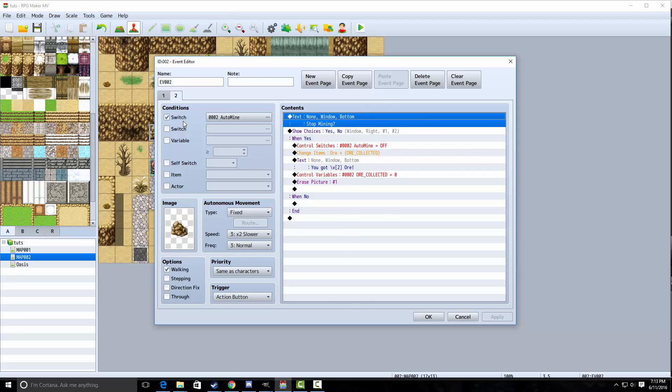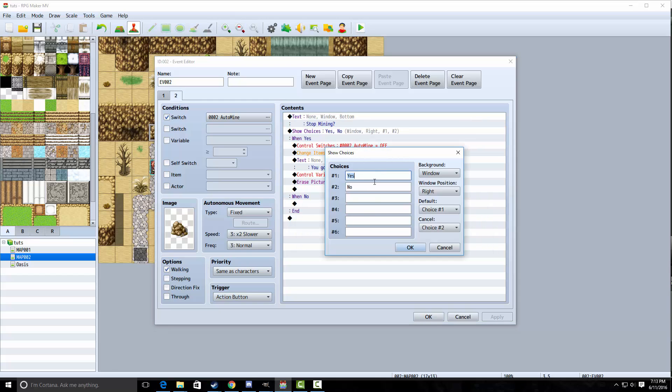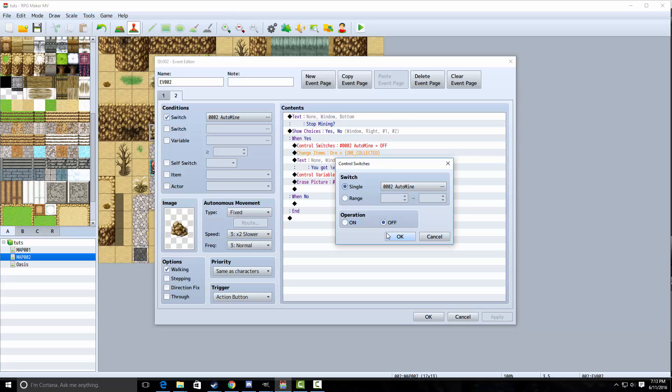On the second page, make sure you're on the second tab up here, then check switch and check auto mine to make sure this event only happens when auto mine is on. Now we're going to change the text — it's going to say stop mining. It's going to ask you if you want to stop mining, show choice yes or no. Then we're going to turn auto mine off.